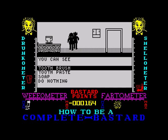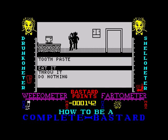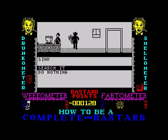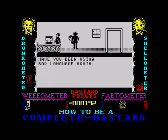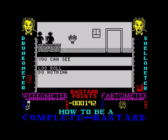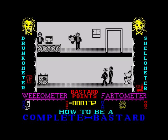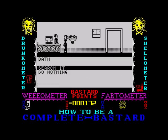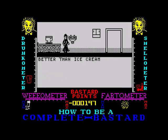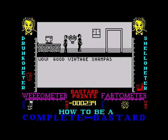Toothbrush, toothpaste — throw it. You've been using bad language again. I've got some bastard points though — less bastard points. Blue roll — throw it, flies off into the distance. That must be a bath — search it — eraser, it sticks to the wall. Shaving cream — eat it. Shampoo — Wee-o-meter has gone up but my bastard points are terrible.